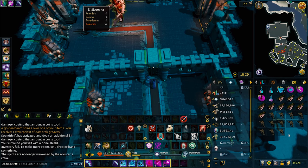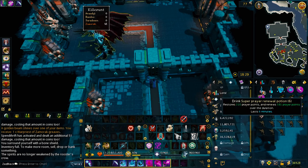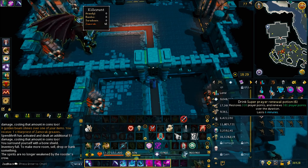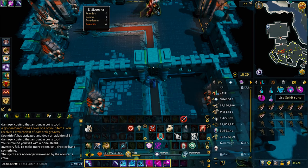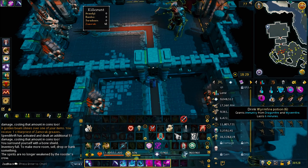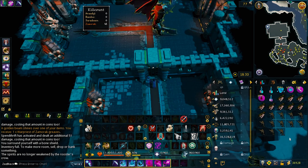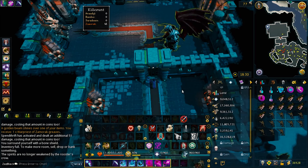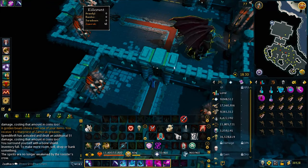You can bring a beast of burden if you want, but I'm pretty sure you don't need it. I brought super prayer renewal potions, which give you prayer restoration. Only brought three of them. You don't actually need the Labyrinth Fire potion for this boss. You can bring some rocktails and some swordfish as food. And that's pretty much it for the inventory.